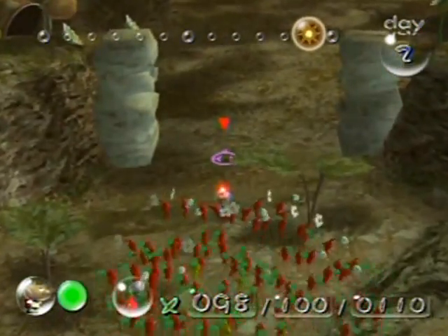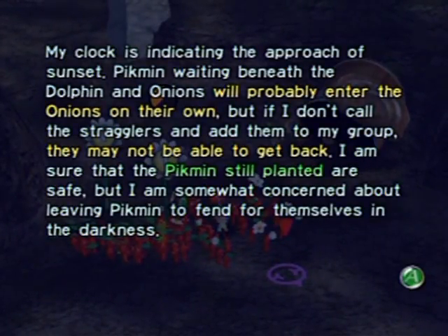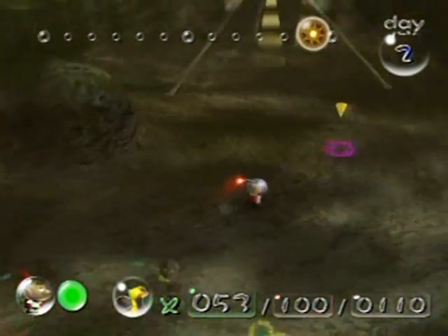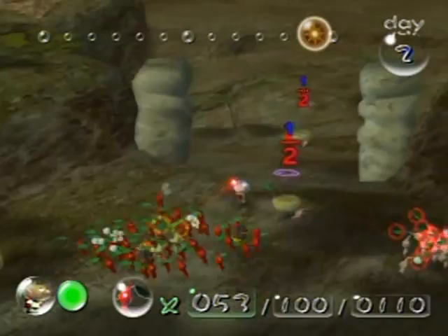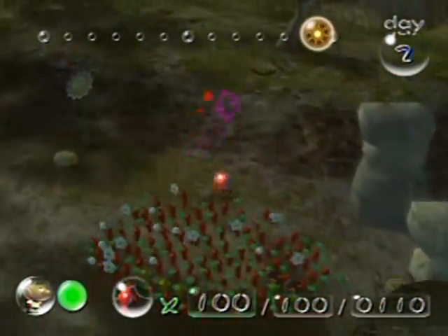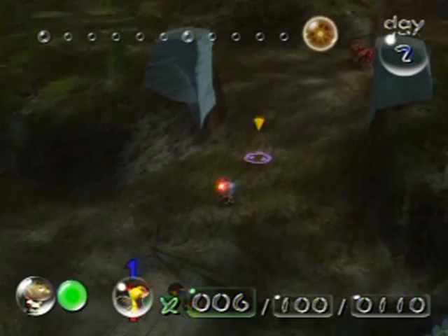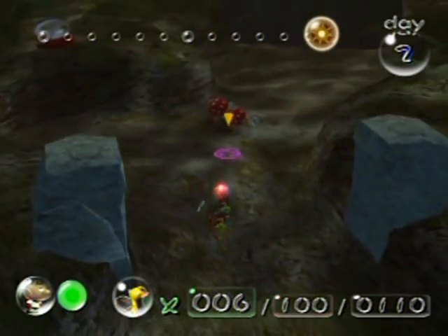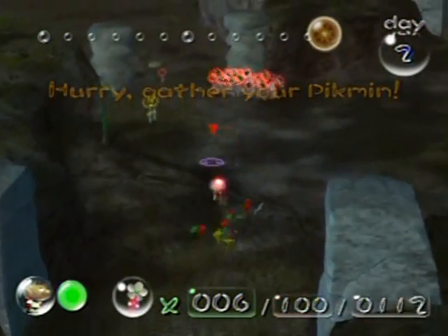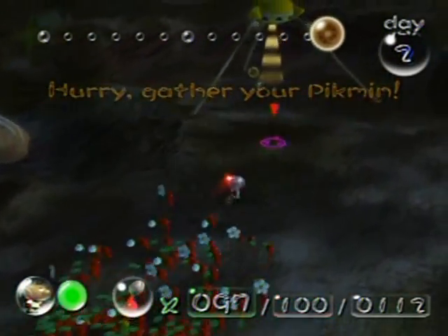There would be a map there if I had the Whimsical Radar. Oh there you are — and those two still have bomb rocks; I've got to be careful. I'll separate their colors. It's getting late and I don't want them to get eaten. What I want to show you is: if you throw Pikmin that have bomb rocks at enemies, they'll automatically throw the bomb rocks toward them — isn't that spectacular! You can do a lot of damage to enemies this way.